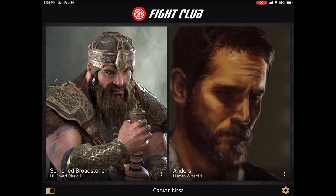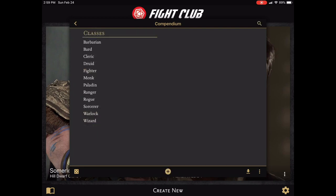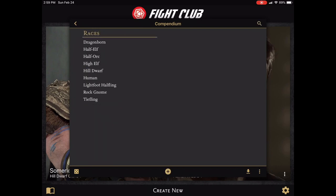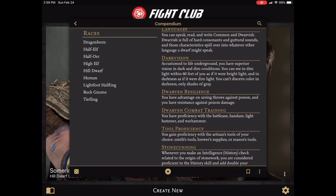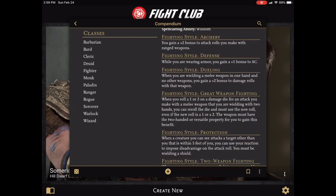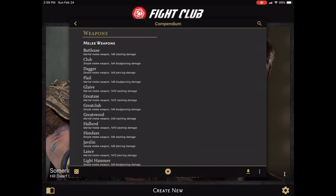If character management is the heart and soul of this application, the compendium is its brain. Located in the lower left corner of the main screen, the compendium is a digital encyclopedia of D&D races, classes, backgrounds, feats, equipment, spells, and more. The entire compendium is well laid out and easy to find information quickly. You can tap on pretty much anything and bring up a much more detailed description of what that item is.